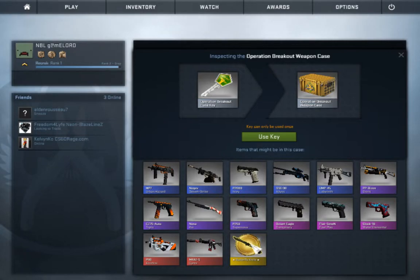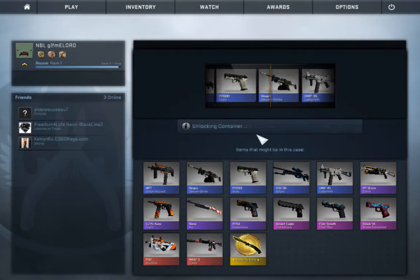Yeah, this is what I want to get. I already have a P90 Asimov, Glock Water Elemental, Desert Eagle Conspiracy, MP7 Urban Hazard, SSG Abyss, and PP Bizon Osiris — those are all the ones I have, but other than that I'd be happy with anything.